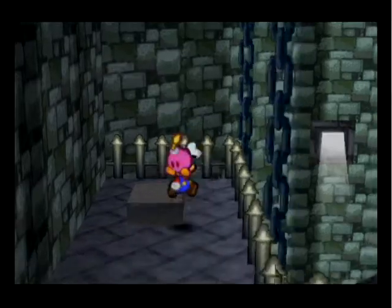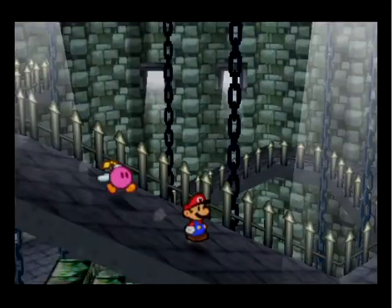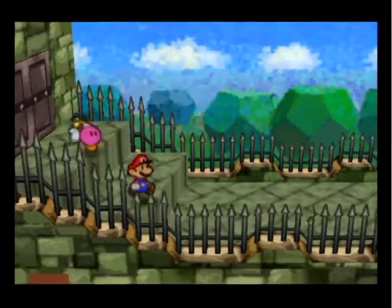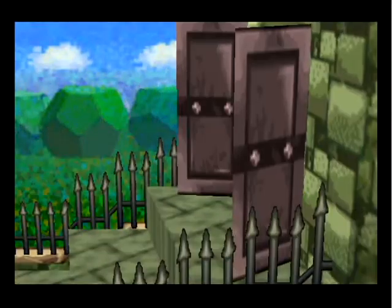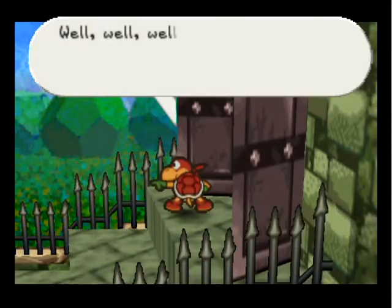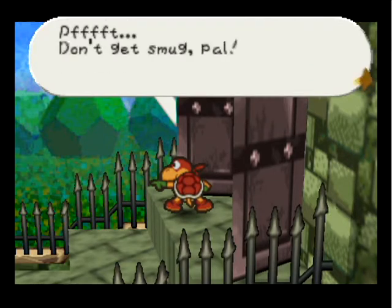A Smash Charge Badge — it's pretty much the same thing as Charge in the Thousand Year Door, except it only charges your hammer. In this game, I think the hammer and the jump are charged separately, which kind of sucks, but whatever. I hate this part. There's a save point and a heart down there. And there's a leader — 'Whoa whoa whoa, Mario. I wouldn't have bet you'd made it this far.'